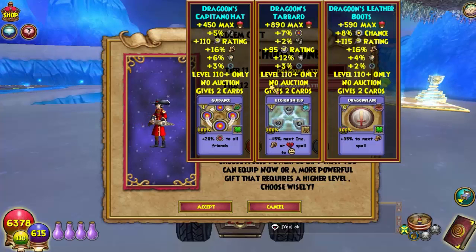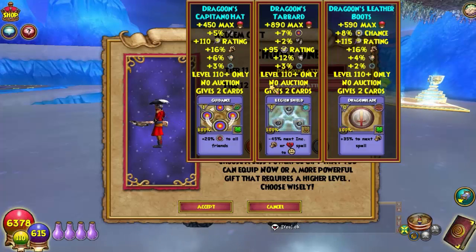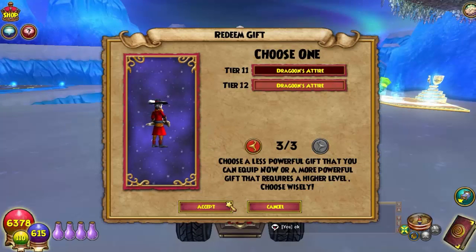Level 110 gives 2 cards: a shield minus 45 to next ink damage or spell, and a smiley face card. The Dragon Leather Boots give 590 max health, 8% grand shadow chance, 115 critical rating, 16% damage, 4% stun block, and 2% shadow grand chance. Level 110 gives 2 cards: Dragon Blade plus 35 to next spell. Alright, let's accept that.